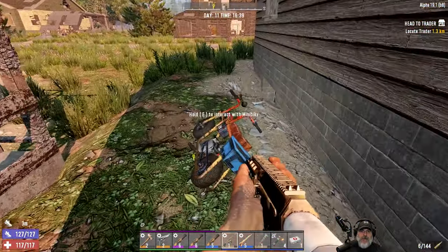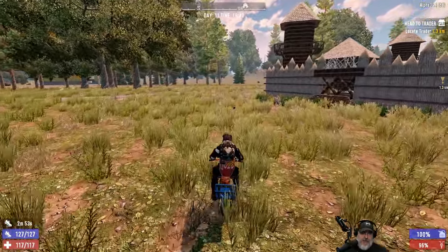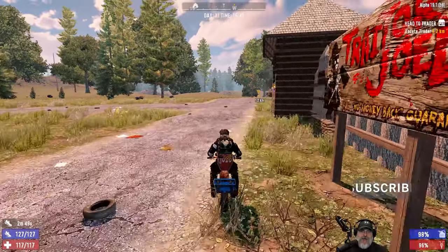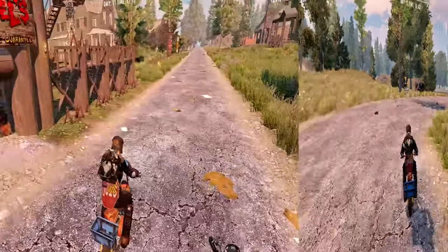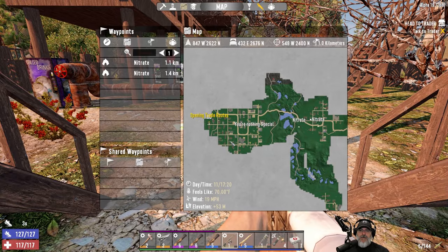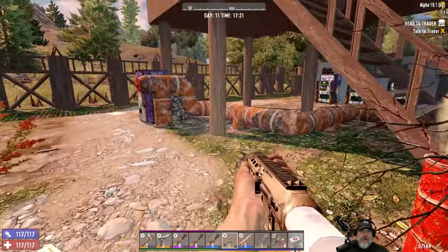I'm pretty low on Blunderbuss ammo, but maybe just maybe we'll luck out and Trader Joel will have a shotgun. That would be fan-freaking-tastic if he does. We're about 1.2 clicks out to the west. I will meet you guys out there when we get there. Trader Joel - the nice thing is he's not really that far away from our other trader. They're fairly close, so that's going to come in handy.